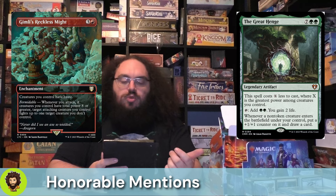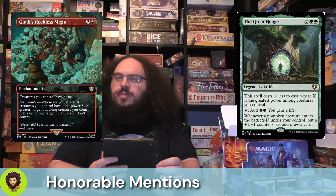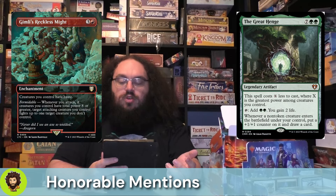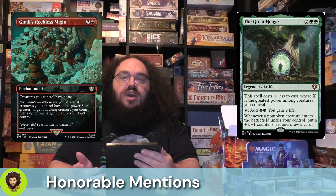Gimli's Reckless Might is back from Lord of the Rings. It is a 4-cost enchantment, so it's going to come out as a 4-4 hasty, indestructible creature. It also has the ability to give all of our creatures haste — a little bit of nice icing on top, not super relevant. But whenever we attack, if we control creatures with total power of 8 or greater, we are going to force fights, and we can have all of our indestructible enchantments fight whatever we want without caring.